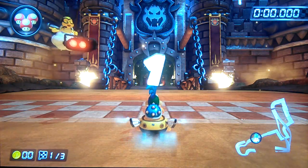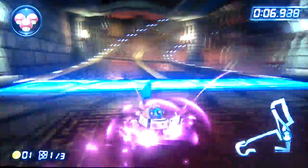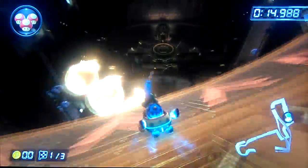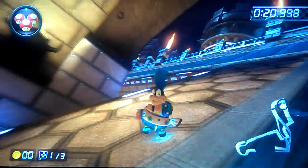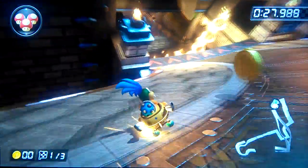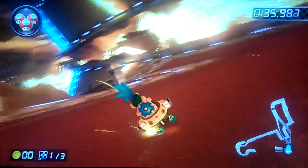Next up we got Bowser's Castle. Right here on this turn you can get a purple like that. And you can get one on this turn as well — just by holding a drift going off if you want to. Instead of doing it the hard way, what you can do is start the drift from here. You can start your drift from the very beginning, just before the spiky ball, but it's pretty hard. And you can get a purple right there.